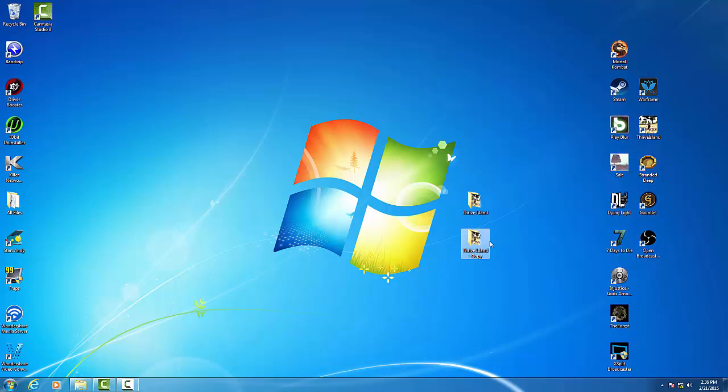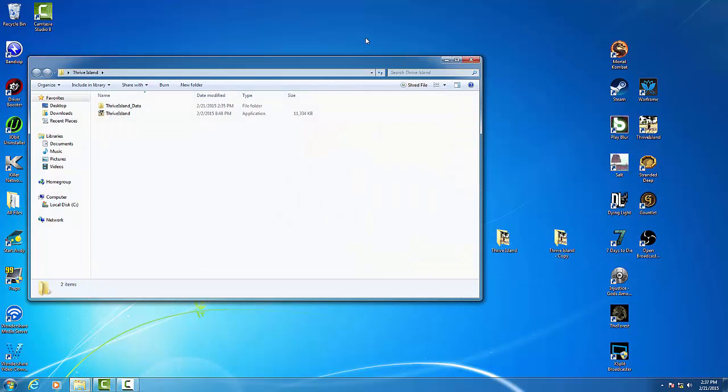Let's say the copy I have here — because I made just a copy of the file — is your old version, and then here's your new one. So what you want to do is open our new one.